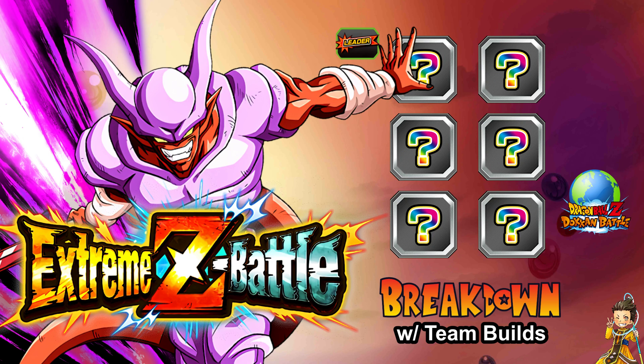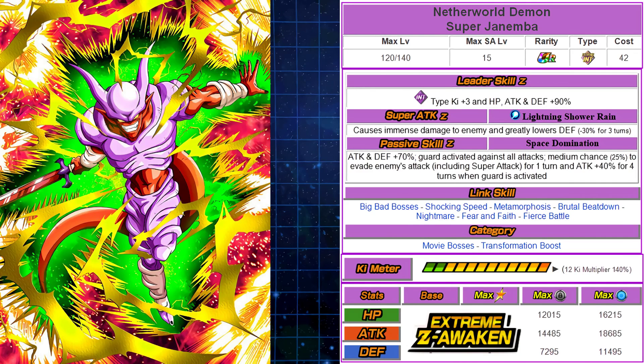Let's jump into the details of the unit. His name is Netherworld Demon Super Janemba, Extreme INT type. His leader skill goes from 80% attack for INT type to now INT type Ki+3, HP, attack, defense 90% across the board — very good for battlefield or secondary leader use. His super attack, Lightning Rain Shower, causes immense damage and greatly lowers defense — that's minus 30% for three turns.